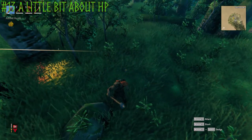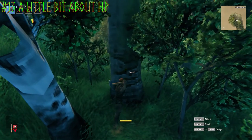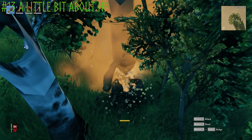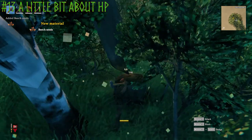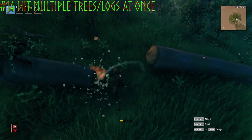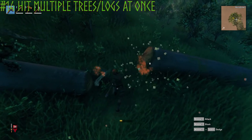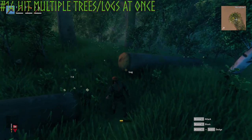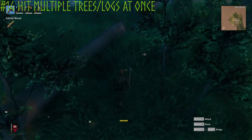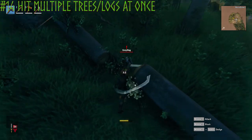Watch out when you're getting attacked by graylings. In the bottom left corner you'll see a red health symbol. Your top HP when you first start the game is 24, and that can be increased with eating. Another good little tip: if you can get your two logs close enough together that you can hit them both at the same time, that's more efficient. You can manipulate these logs a little bit if you'd like.